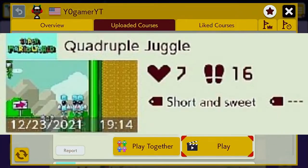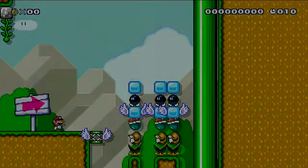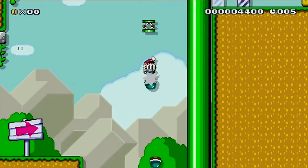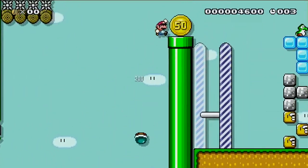This level makes you do a quadruple juggle, a very difficult Kaiser trick, with very tight inputs to get the most amount of height possible. Took me about 35 minutes to learn and beat.